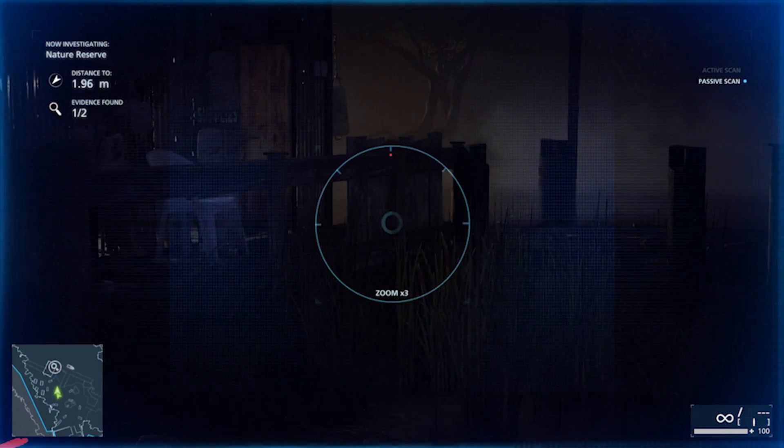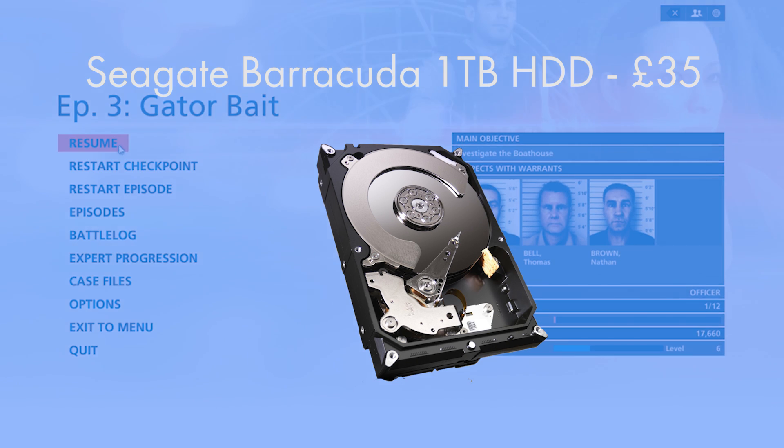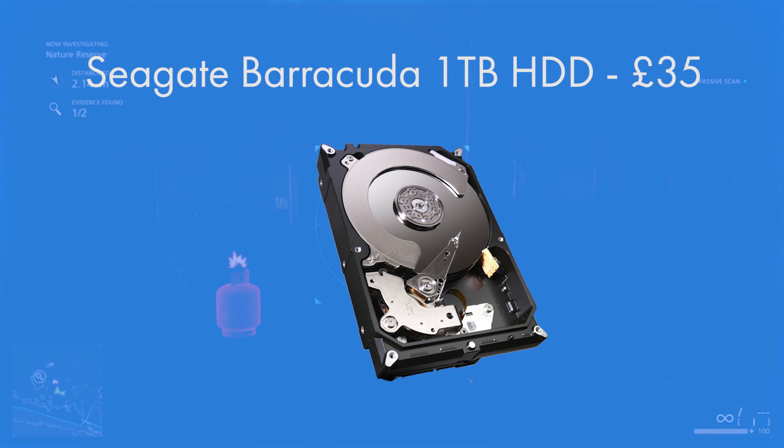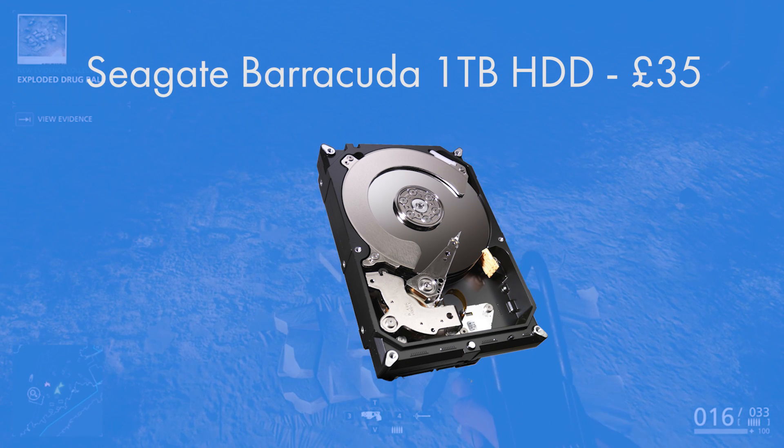For storage I went for the Seagate Barracuda 1TB drive. At 7200RPM it's as fast as hard drives get, and the 3.5-inch form factor is fully standard with plenty of room in the case we've chosen. You can also go for the Western Digital Caviar Blue — some people prefer one over the other; I've used both and never had a problem with either. As with any hard drive, you are prone to data loss, so make sure you have backups of your key data. A thousand gigabytes is more than enough for even the most size-demanding AAA titles, and at £35 it's another great value addition.